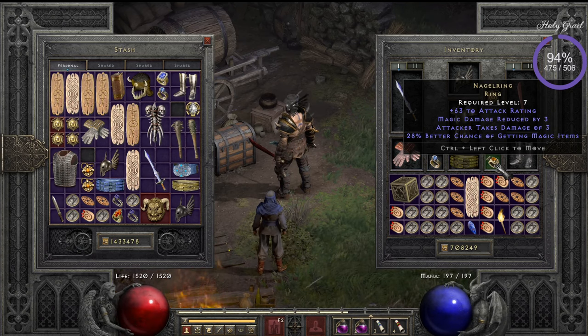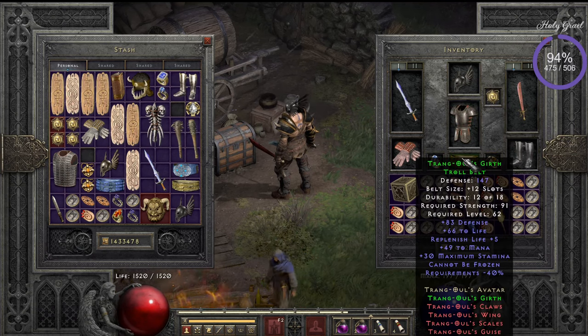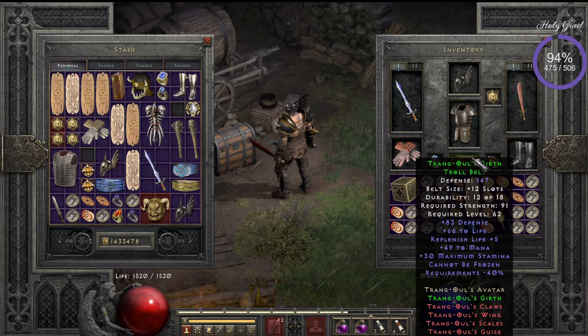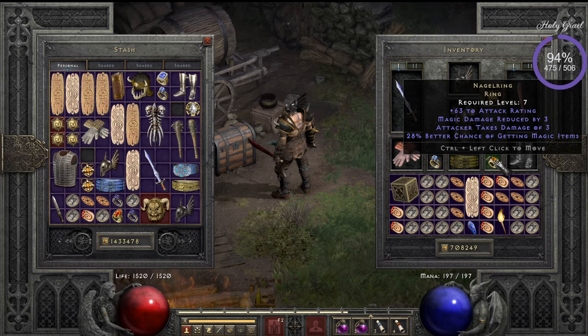You do want a source of Cannot Be Frozen because being frozen is really annoying. At the moment I chose the Trang-Oul's Girth belt. You see a lot of people put a Cham rune in their Shako — I don't have a Shako, so I'm using Immortal King's Will. I think Trang-Oul's Girth is a really nice belt.